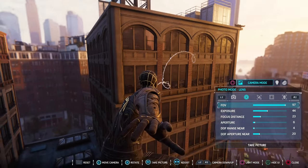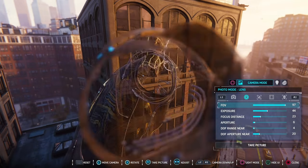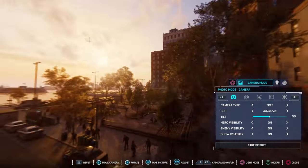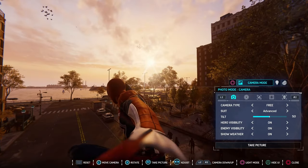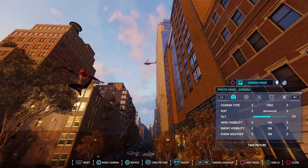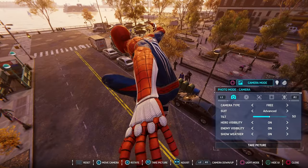Please also allow us to go closer to the character. In the current game, if you get too close to the hero, it will just disappear. It's got to be possible with the PS5 to allow us to get much closer. Imagine all the macro photos that are possible — I can recall many times where the photo would look much better if I positioned the camera down Spider-Man's arm looking up at the face, but I just can't because the character disappears when you get that close.